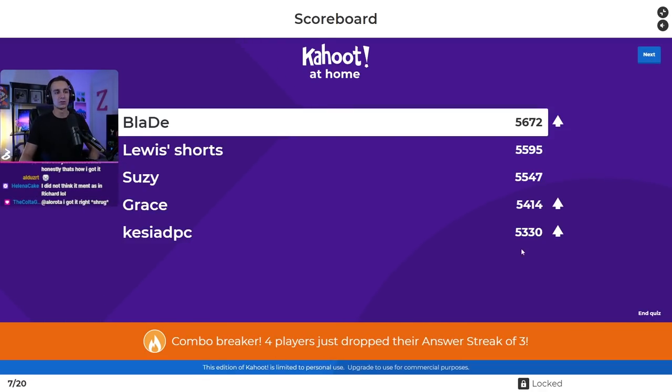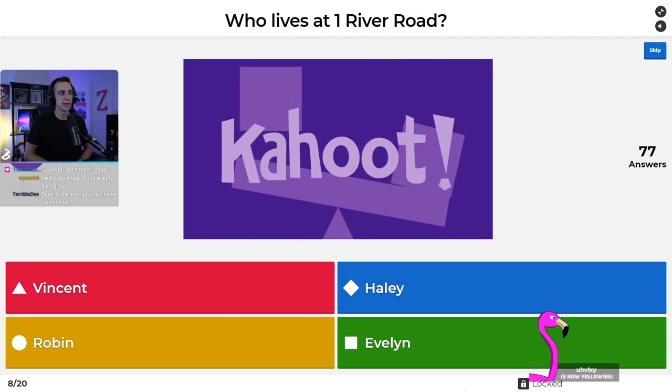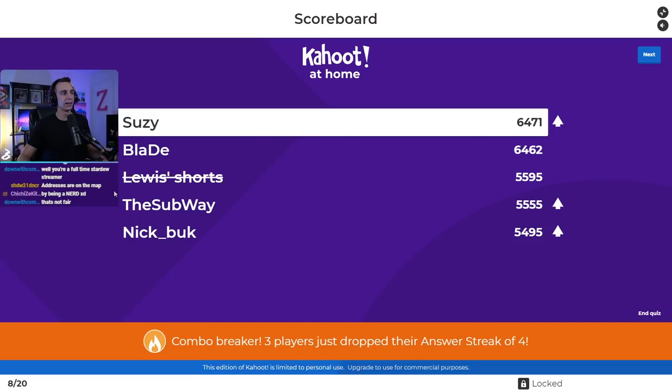Question number eight: who lives at One River Road? Is it Vincent, Haley, Robin, or Evelyn? It was Evelyn, not Vincent. Vincent lives at One Willow Road — One River Road is Alex, George, and Evelyn. Susie back to first, Blade in second, Louis's Shorts still in a commanding top three, and Subway and Nick Buck making their way into the top five.